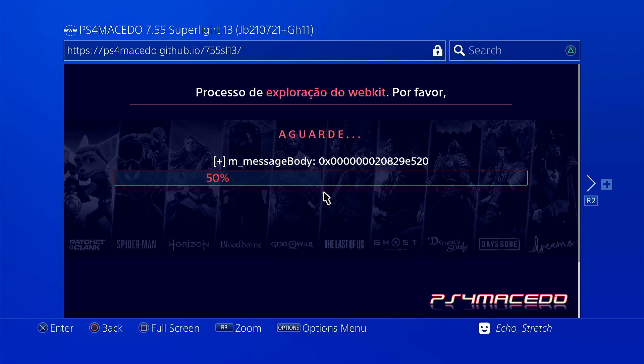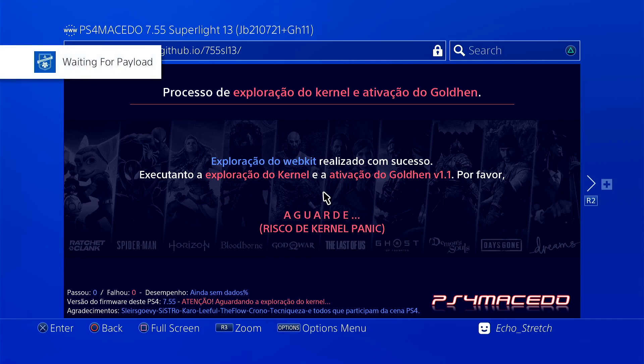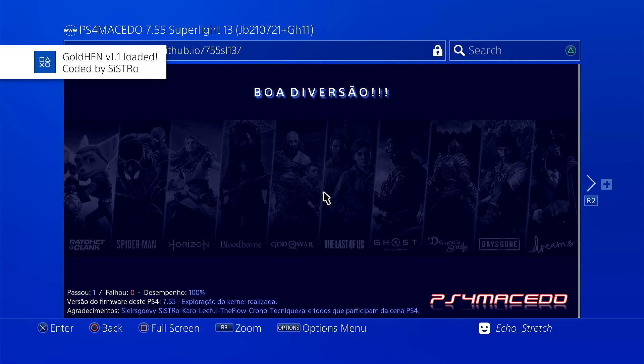It looks like we are going in on the second attempt — the first one failed. Everything's going smoothly. It takes anywhere between 20 and 30 seconds but it's going pretty quick. There we go — launch and payload goal 10, 1.1 loaded. We're good to go.